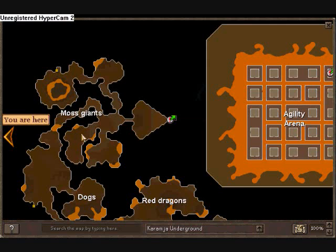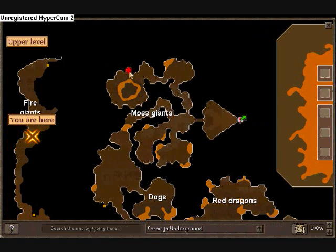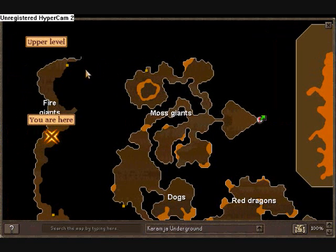Or if you have your house in Brimhaven, that makes it so much easier — just house teleport and you're right there. Once you're inside you have to have a hatchet, and it's 875 gp to get in.